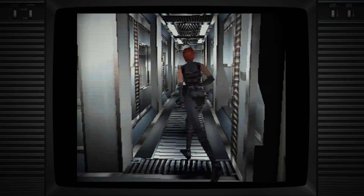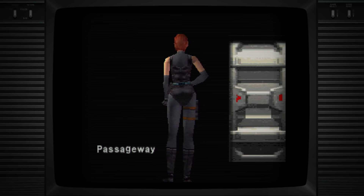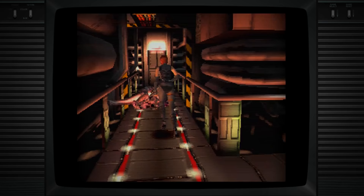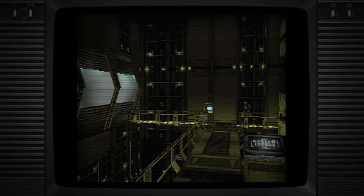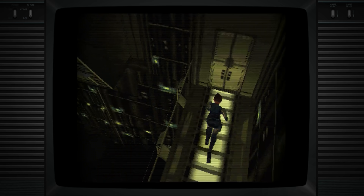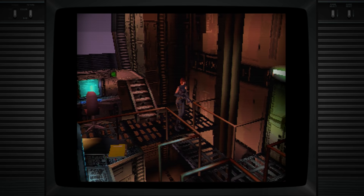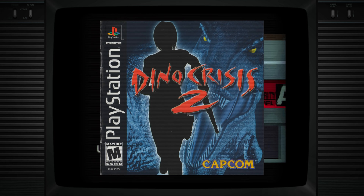When Dino Crisis released, a lot of critics and game review outlets called it 'Resident Evil, but with dinosaurs.' That might sound negative, but it actually helped DC out a lot in the sales department. With the raging success of RE2 just a year prior and the upcoming RE3 slated to release the same year, fans knew exactly what they were getting out of Dino Crisis. The Japanese release sold over 300,000 copies in its first few days and went on to sell over 2.5 million copies worldwide. The game also got good reviews overall and is considered a platinum seller by Capcom. The dev team even went on to form Capcom Production Studio 4 because of the success of Dino Crisis — an entire studio was born out of this game. With those worldwide sales, it got a sequel almost immediately.